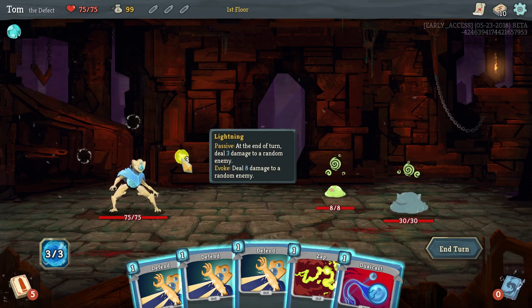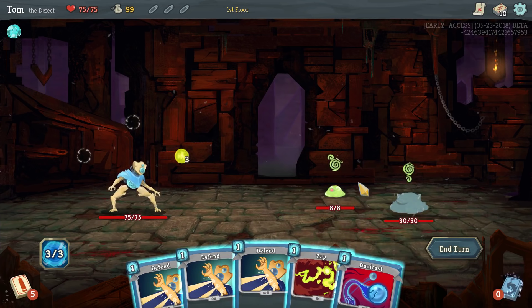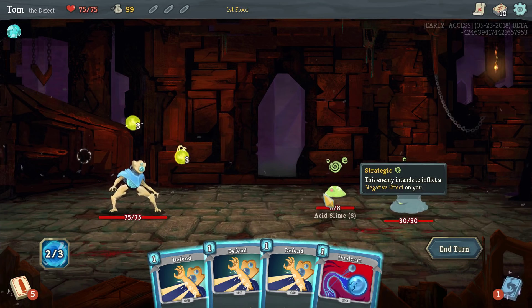So this is going to stay around me indefinitely, unless I evoke it. Evoking it means you kind of consume it for a stronger benefit. Its passive benefit is every turn it's going to do three damage to a random enemy. If it gets evoked, it does eight damage to a random enemy — so more than twice as much. You can just keep channeling lightning orbs forever, and you'll always have a full set of three, constantly evoking the front one and doing eight damage, which is great.